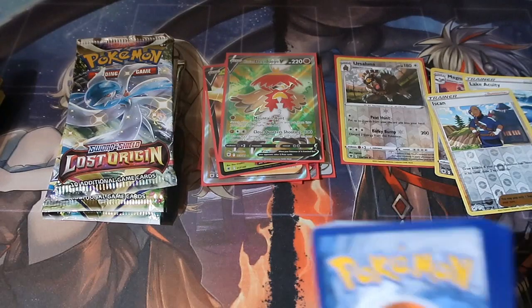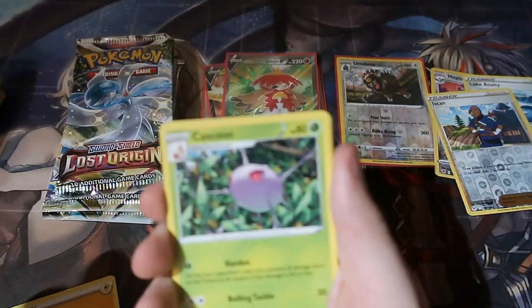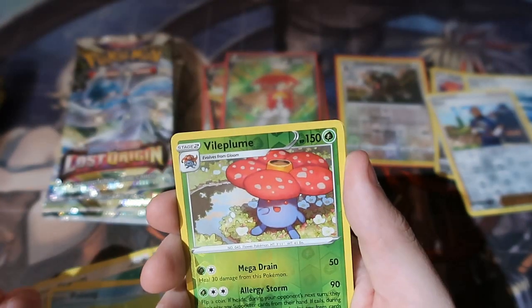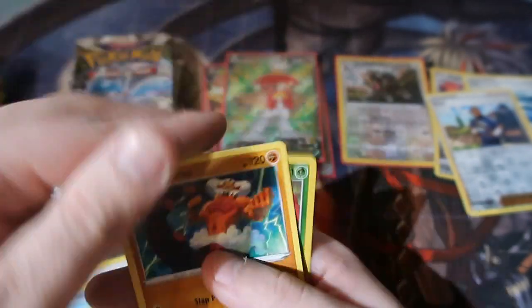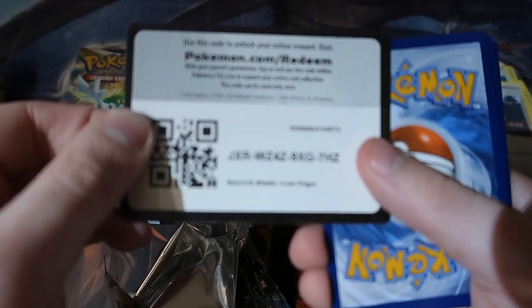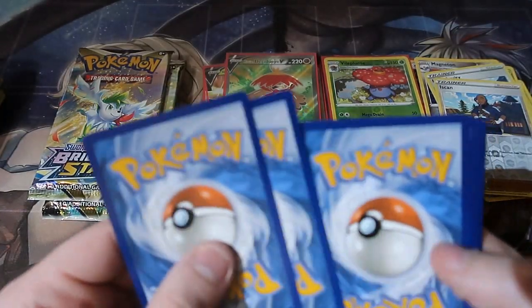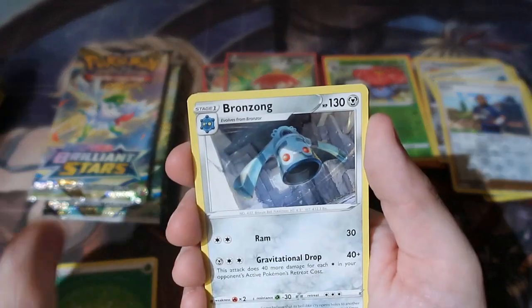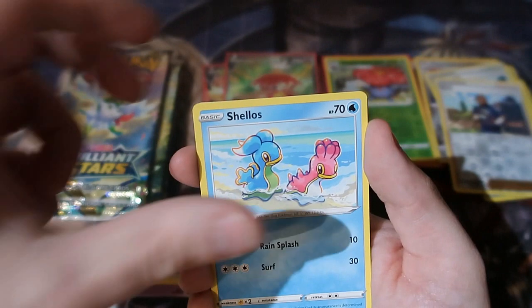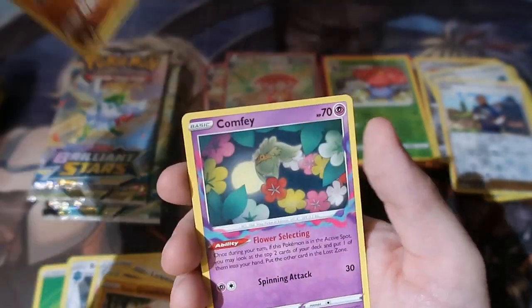Next pack of Lost Origin. Here is your code, and it's gone. Cacnea, Hariyama, Porygon, Ducklett, Bellibolt — oh, that was a troll. Fair enough. Two packs left of Lost Origin before we move over to Brilliant Stars, the Charizard set. Is Lost Origin going to give me nothing this time? Let's hope it doesn't. Lightning energy, Crabrawler, Lampent, Jynx, Inkay, Phanpy, Poliwag — Vileplume reverse holo rare and a Landorus. Final pack of Lost Origin — final chance to pull a Giratina today. Grass energy, Bronzong, Porygon2, Lickitung, Horsea, Shuppet, Shellos, Growlithe — a reverse holo Poliwrath and a Comfey.